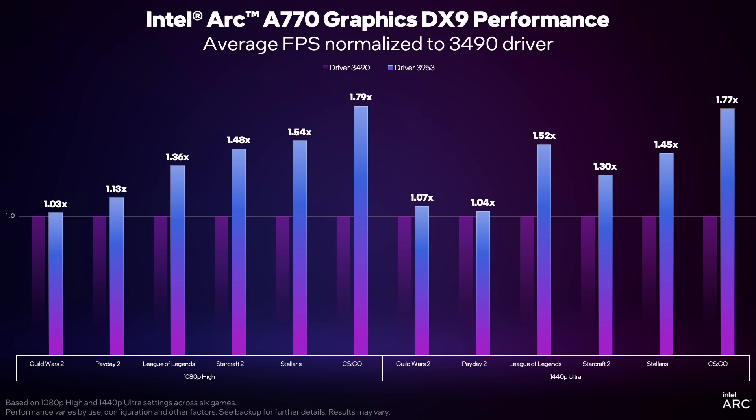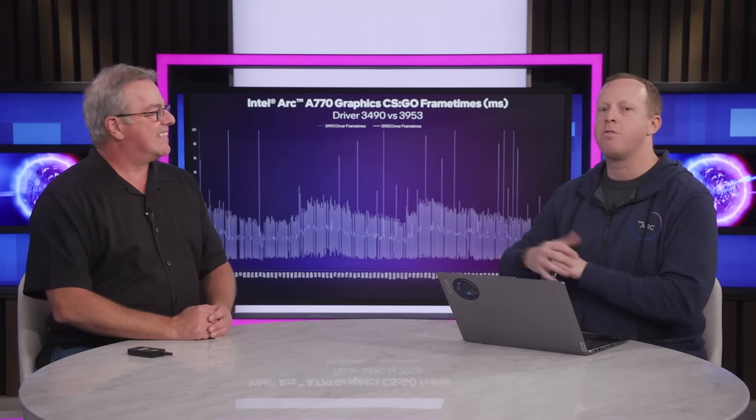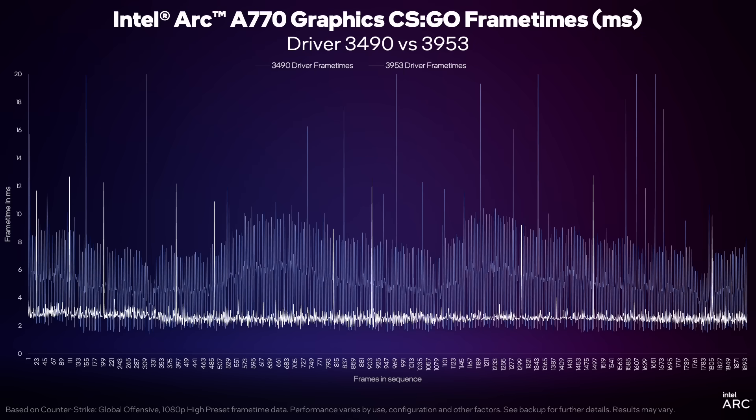It's not just about average performance — it's about the experience. The best way to think about that is to take a look at a frame time chart. This is that same replay of CSGO. On our old driver you can see these kind of up and down lines — the frame time is long, then short, then long, then short. That manifests as a stuttery, hitchy kind of feeling. This is not ideal. Now let me show you where you want to be. With the new driver, the line is not just a lot lower on average — which is higher average performance — but it's a lot tighter, which means the experience we're delivering is going to be a lot smoother.